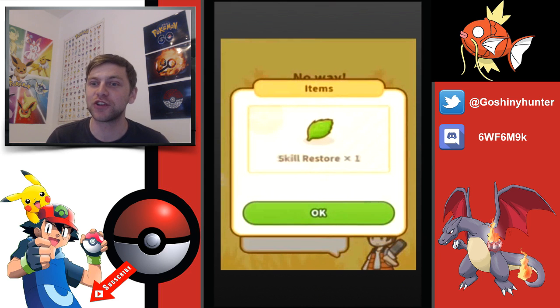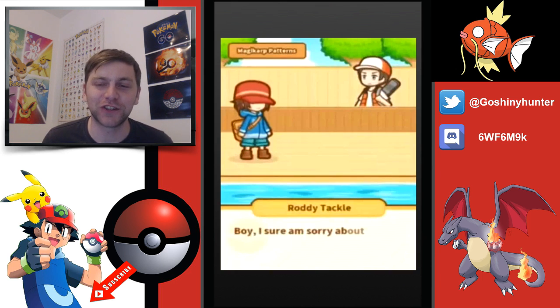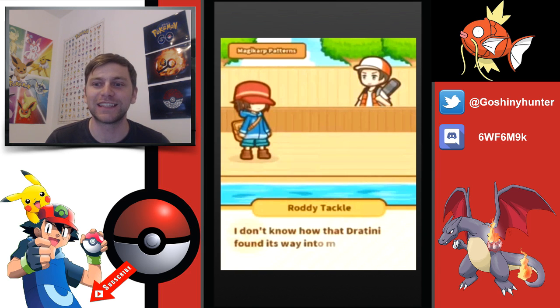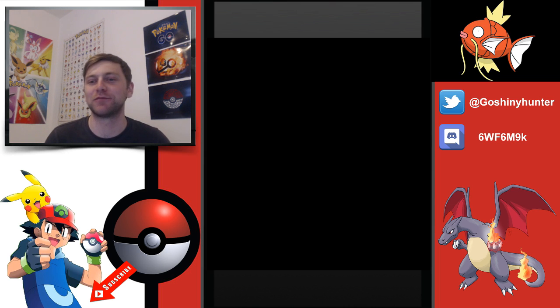Shout out to Popstar Kirby who alerted me to this — thank you very much. When you get this, all you'll get is a Skill Restore, which lets you restore your support Pokémon's abilities, so it's not amazing. And as soon as you've got it, you'll have to give it straight back, because you can't jump with the Dratini in the Magic Cup Jump competition.